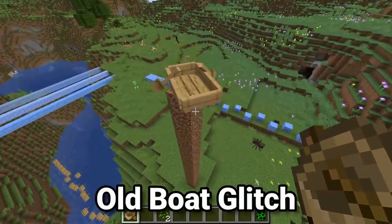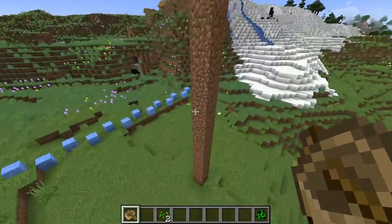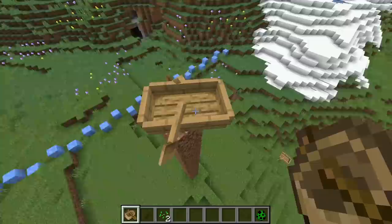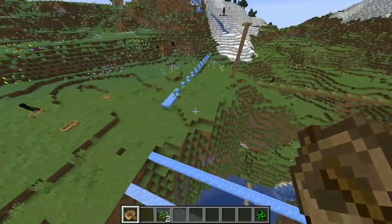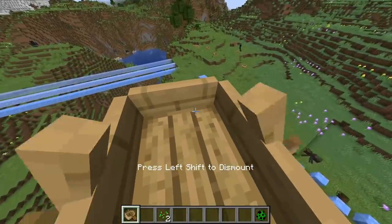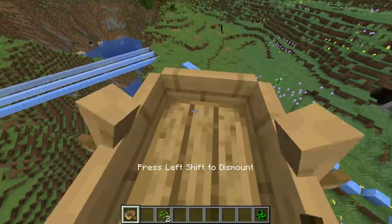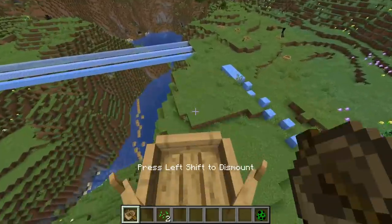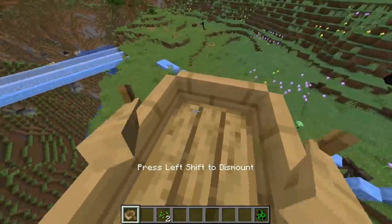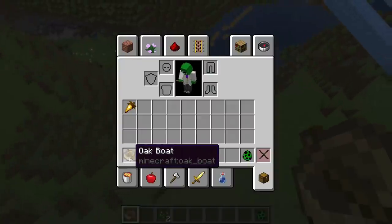Some players may remember that boats in Minecraft used to be very different — they would break no matter what, even hitting a lily pad, and they'd break into three planks and two sticks instead of a whole boat. That mechanic can still sometimes be accessed through certain bugs: for instance, if you're on a highway and enter unloaded chunks, very rarely your boat will break into three planks and two sticks. You can also sometimes trigger this by riding a boat off a cliff about 12 blocks high. It's interesting to see this old aspect of Minecraft still in the game.